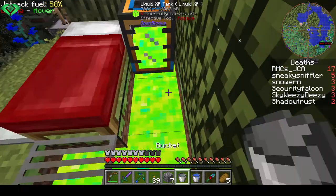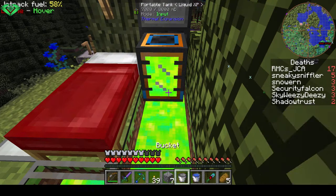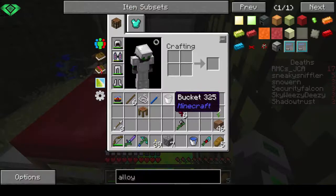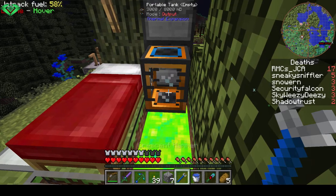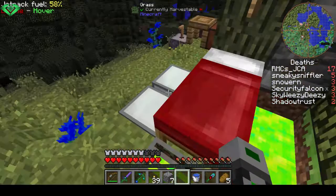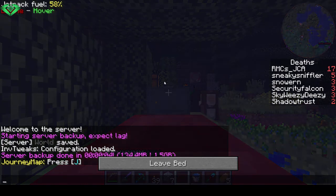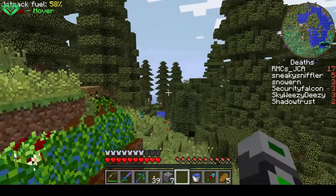So if I place this here I can just simply grab my bucket and fill this with XP. Can I take it out? No, I cannot. So that's it for today guys - didn't do that much but getting XP to be bottled is a big step.